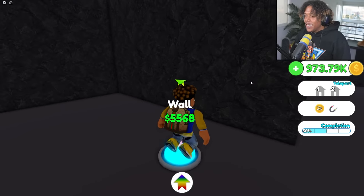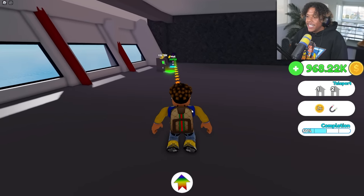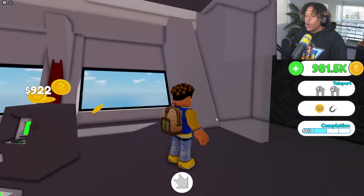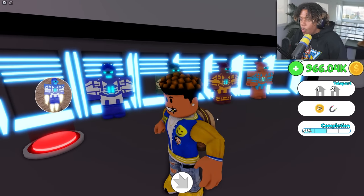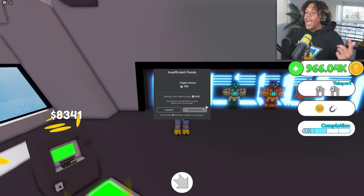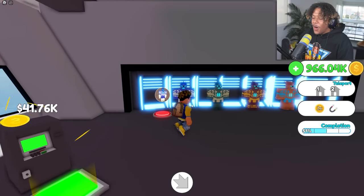So let's get the walls right here, boom, then let's head over here. We're going to go around and buy the buttons we want to buy. Let's also get the backlit wall display — oh my gosh, it is a superhero dungeon! And you know what, we're buying this right now. Buy flight armor — there you go.